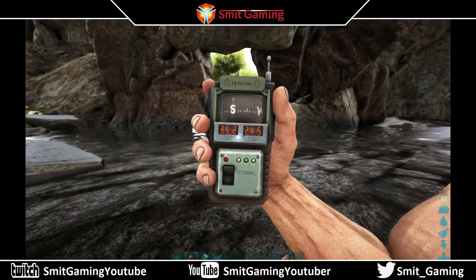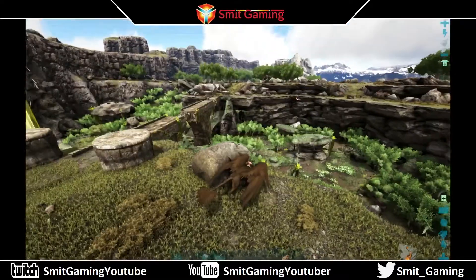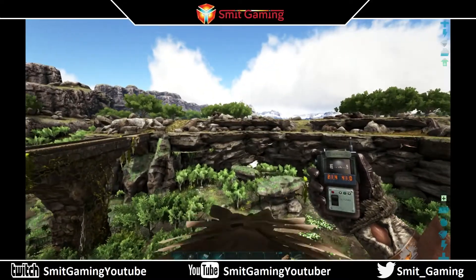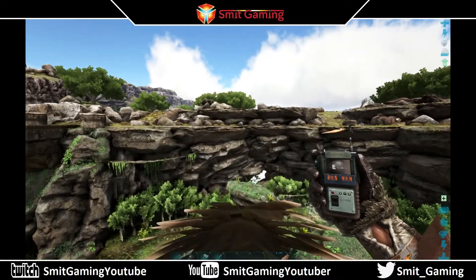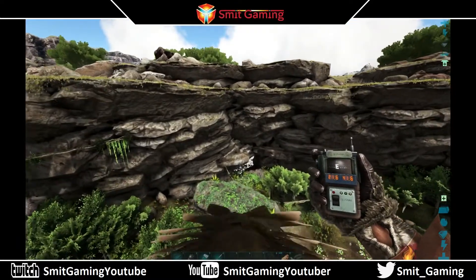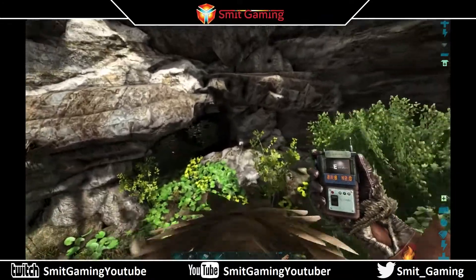We have the castle behind us, the cave is down there — those are the coordinates. Now this is called Carnivorous Caverns. I am not going in here to fly around — this cave is absolutely humongous. I'm just showing you what the caves actually are. This is a big cave and at the minute there's nothing really worthwhile going in here for.